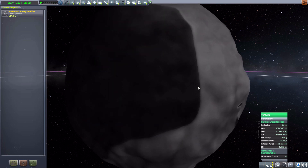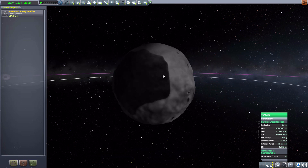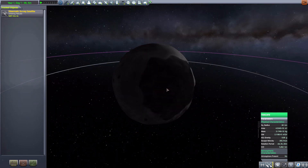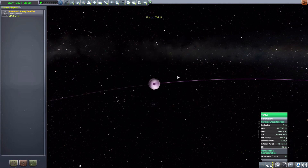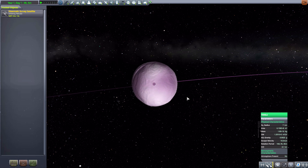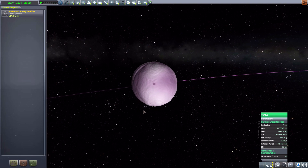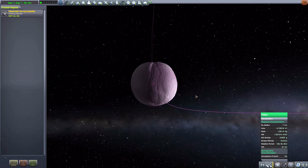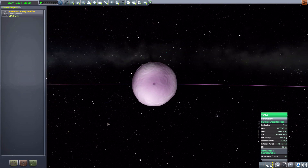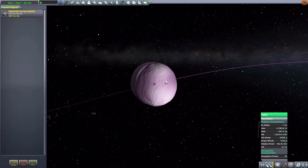It looks pretty smooth from here, but as you get closer to the planet you start seeing a lot more craggy peaks, et cetera. So a nice little world. The first of its moons is Takili, which is seven kilometers in size, with 0.0025 G's, and no atmosphere to speak of. It kind of reminds me of a peach — kind of like a peach. Very, very tiny moon.